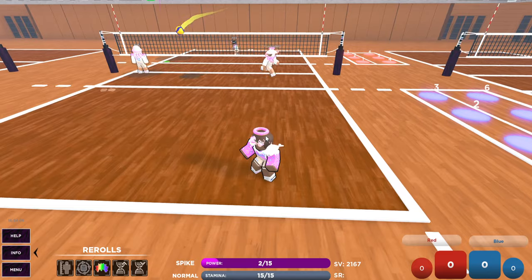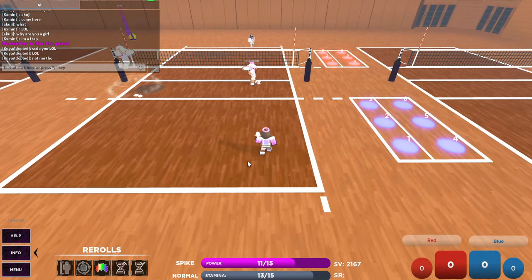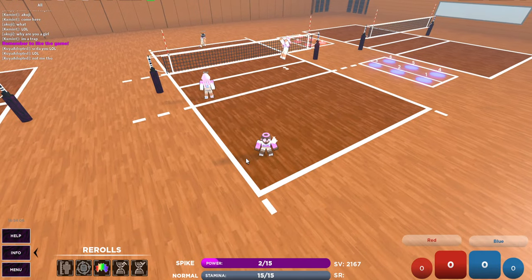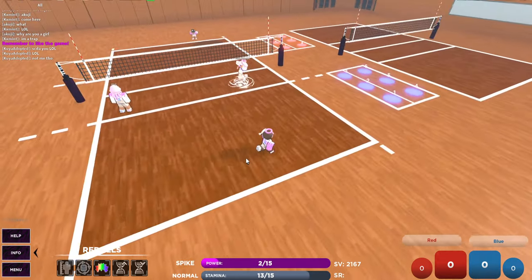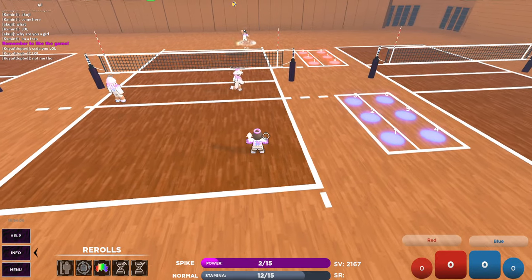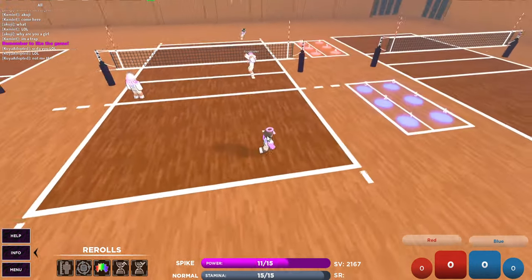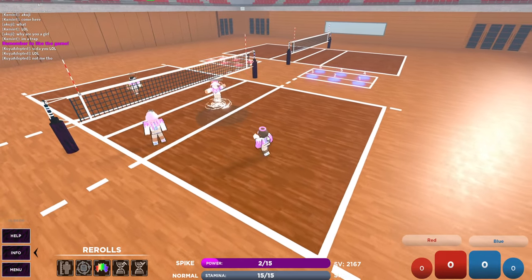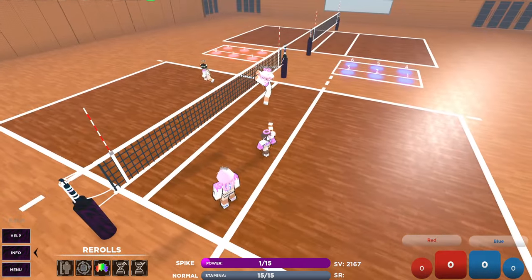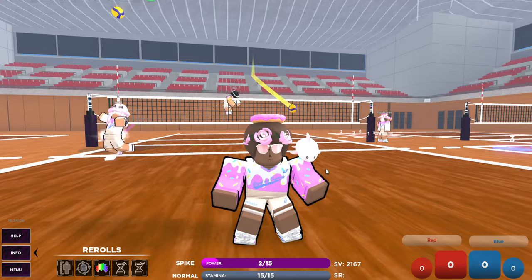Another thing I like to do on serve receive: since I'm quick defense, if I can make it I like running in and diving, because sometimes back left gets ghosted or is a little too short. You running in and diving can really help their defense, get the ball up, and give the setter a nice high ball with lots of options — set oppo, outside, middle, pipe. That's serve receive.